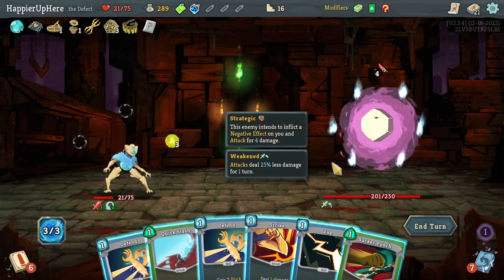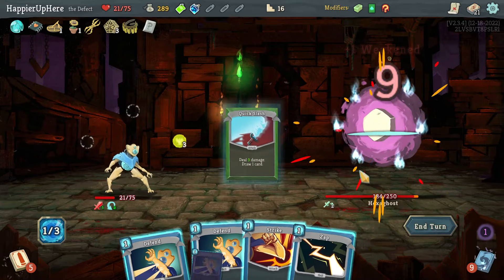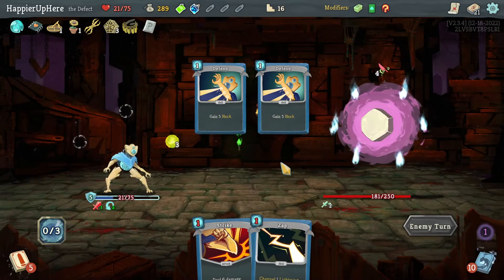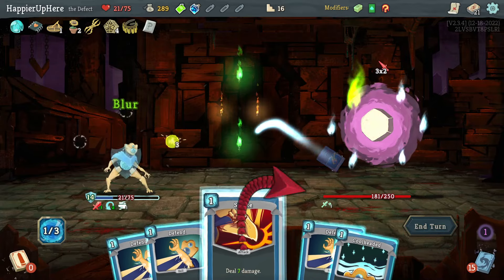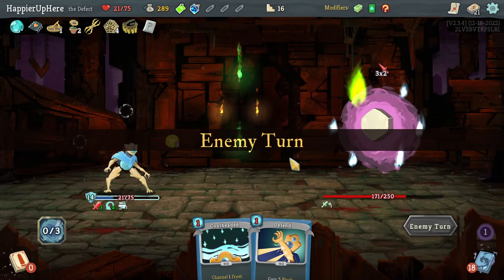Another four incoming — Sucker Punch for another turn of weakness seems like a good idea. Quick Slash to see what I get, then just play Defend and hang on to two defends for safety.